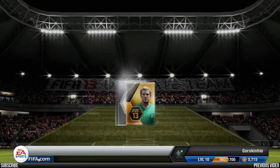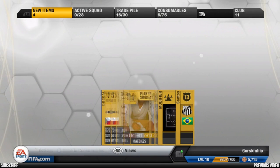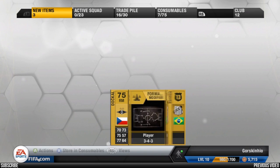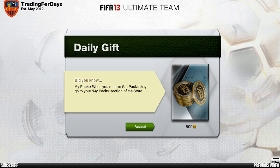Last thing to top it off — another daily gift, this time a mini gold pack, which is pretty cool. I got a docle. I kept the contract to use on a player who's out of contract to sell, and the rest I just discard for 363 coins.